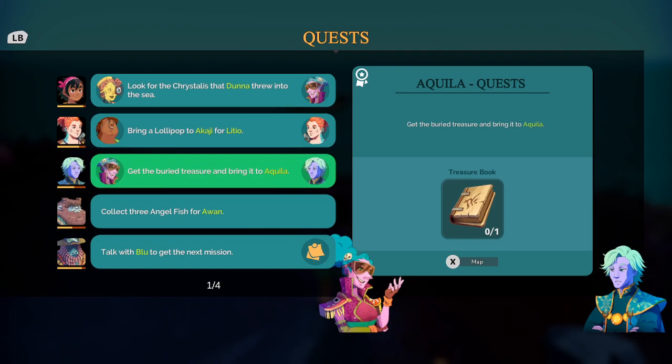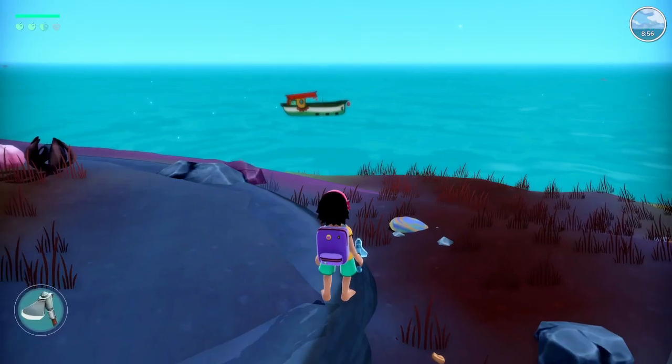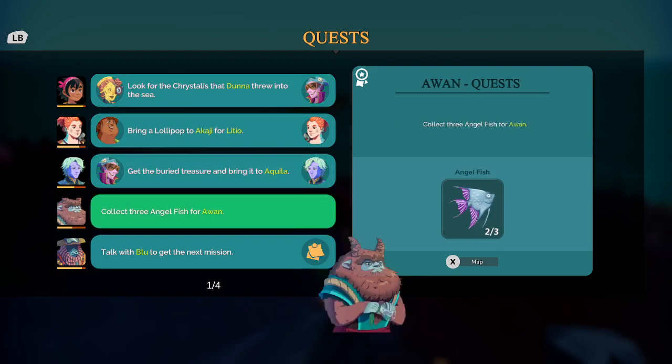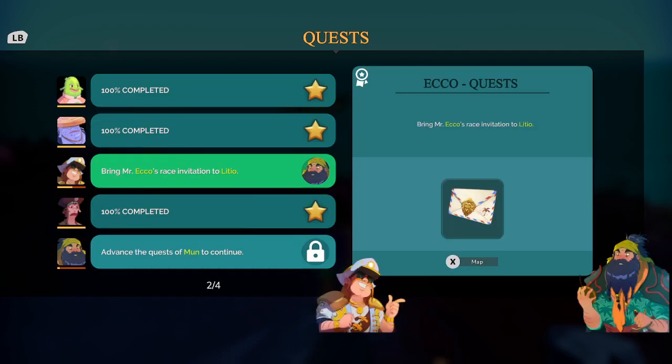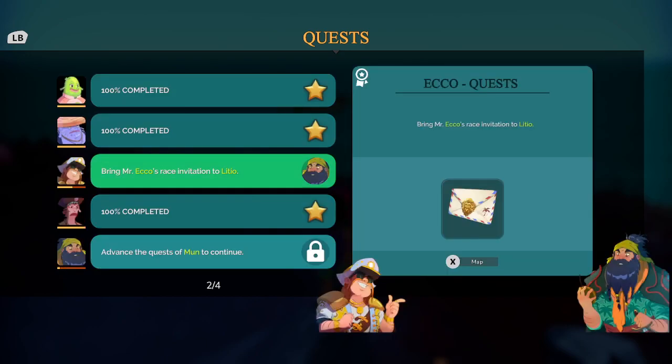I don't know where to get the berry treasure — Midnight Beach — though there were no diving spots around there. That's where a regatta ship was but I did not see any place to dive. We still need to find one more angelfish — these are taking forever and getting very hard. We can get another quest from Blue, and Mr. Echo's race invitation to Latio.